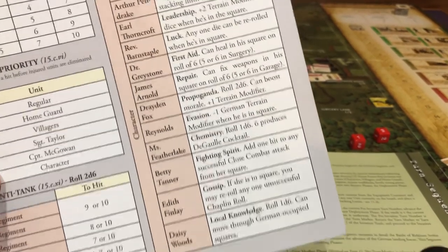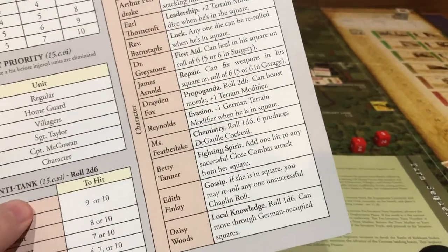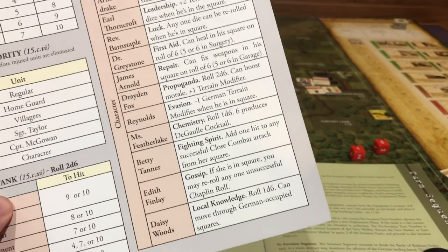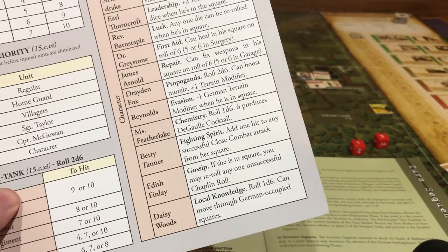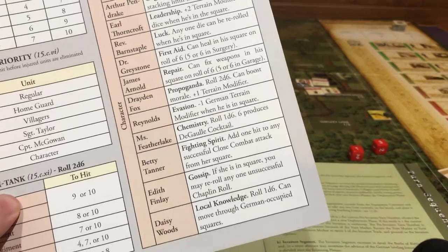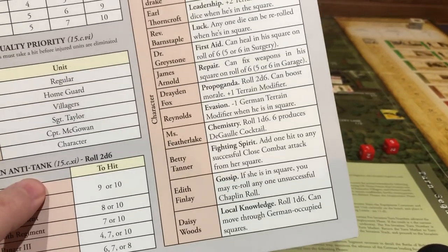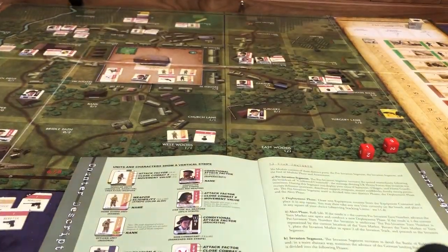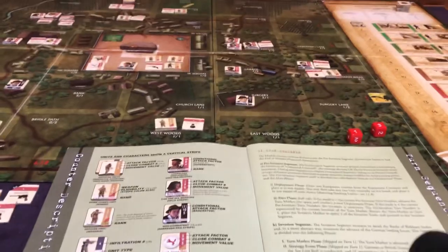Betty Tanner, the bar owner — she knows how to get up close and personal. Edith Finley — if she's in the square, you may re-roll any unsuccessful chaplain roll because she's the gossip, so we actually put her in the square. And then Daisy Woods — roll 1d6, can move through German occupied squares, which is something that nobody can do. That's really good. Let's see if we can find more information on that one ability.